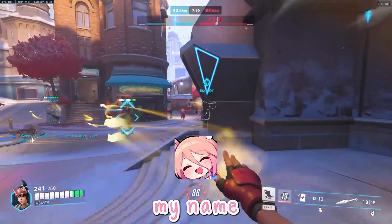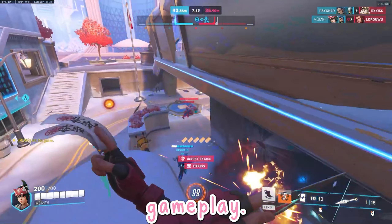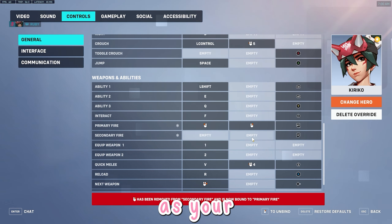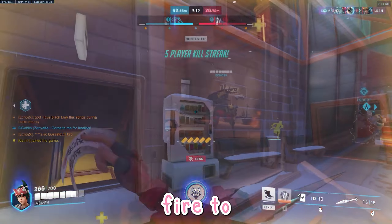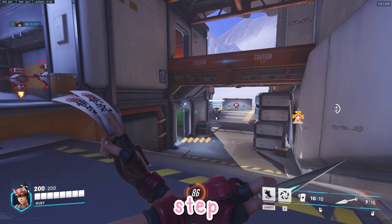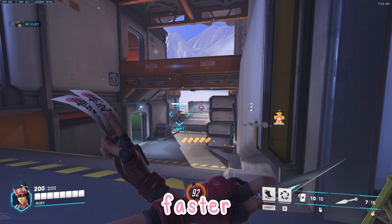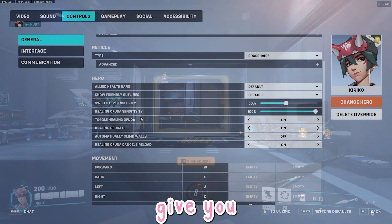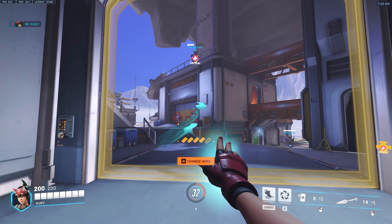Hey everyone, my name is Bumheart, a peak top 500 support player. I'm going to go over fundamental Kiriko settings that will help improve your gameplay. Number one: swap your primary and secondary fire. This makes Kunais your primary fire and Ofuda your secondary fire, helping you aim better since we naturally use primary fire to shoot and Kunais require more precise aim than Ofuda. Number two: change your Swift Step sensitivity to 100% — this gives you a much larger radius to teleport to, making it easier and faster. Number three: turn off Toggle Healing Ofuda. This gives you control over how many Ofuda you throw, enabling you to effectively alternate between Ofuda and Kunais.